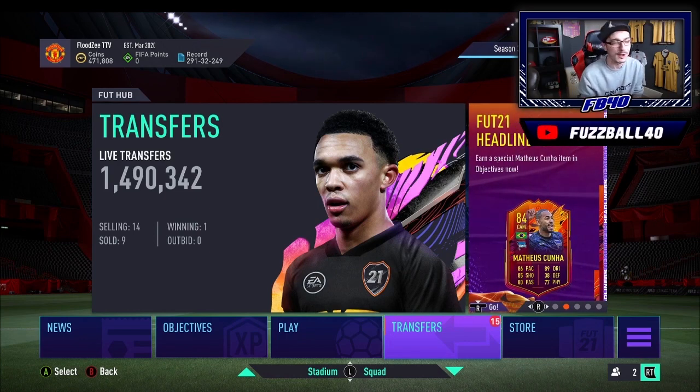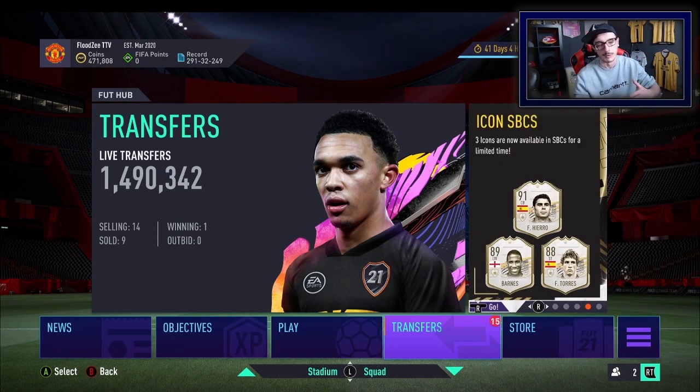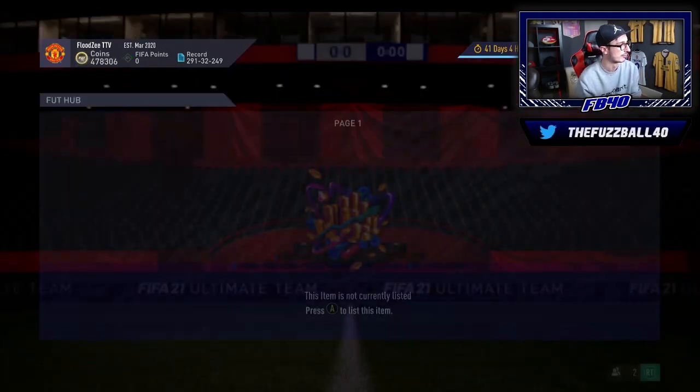You may be sitting there thinking, Fuzz, you told us to invest in all these Bundesliga silvers and they're not going up yet. They are up now — they're starting to climb bit by bit. When we bought the Bundesliga silvers, on the Thursday some people opened up their market matchups and the New Year's packs, giving us silver supply which held the market down. Then Friday, people that held their packs also pumped loads of silvers into the market. The silvers stayed down low but they are starting to rise now — just be patient and you will see very good returns.